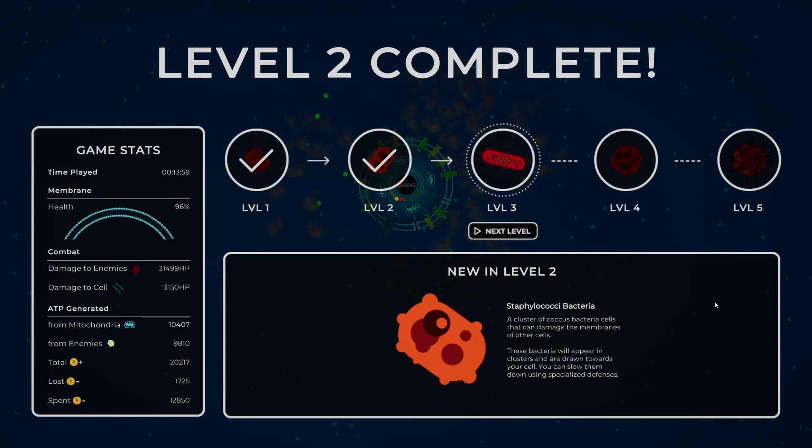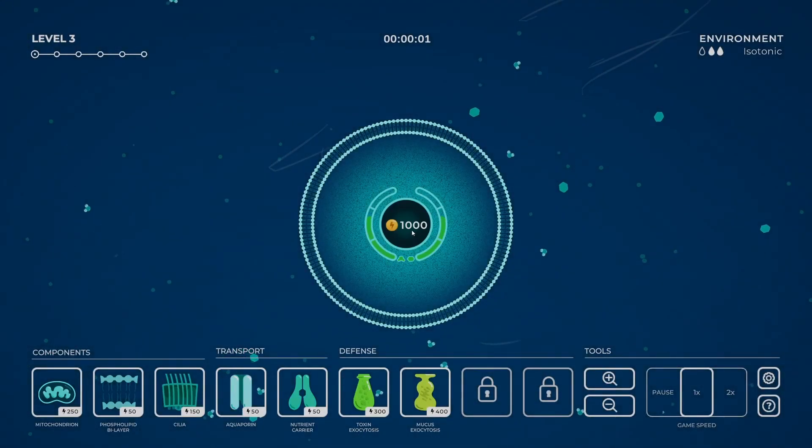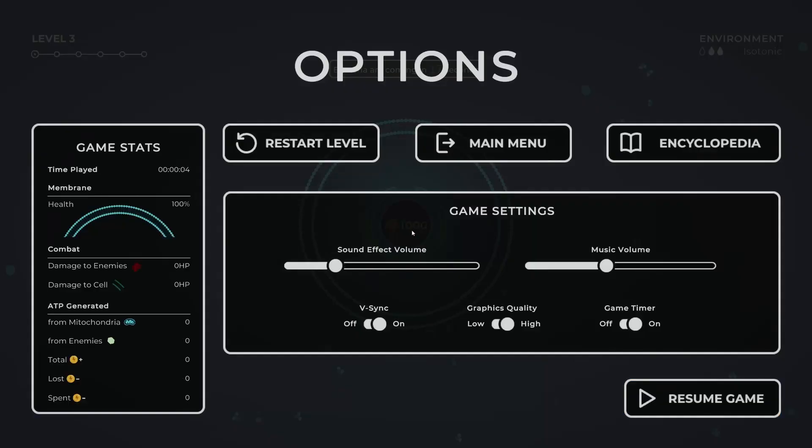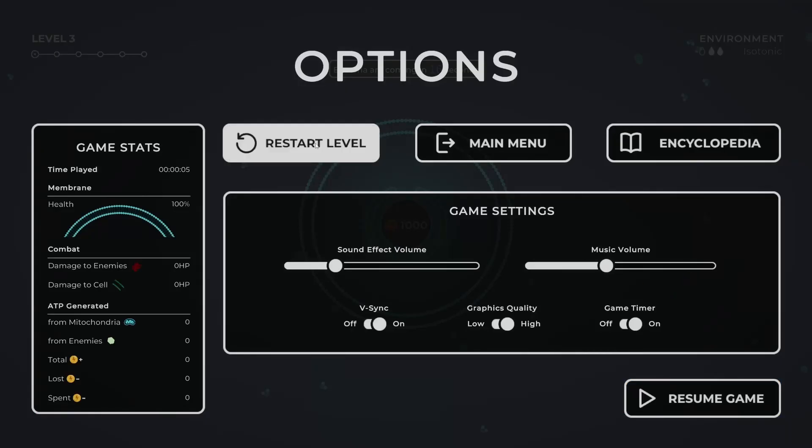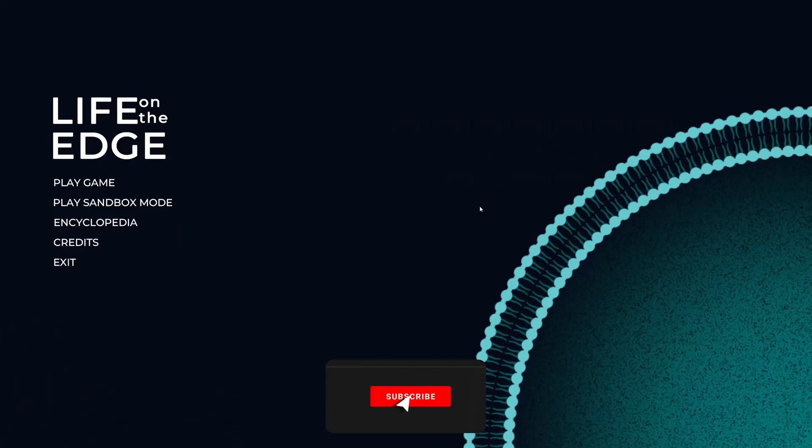And there we go — that's level two done as well. The staphylococci was the new thing there. I'm going to carry on playing this myself, but I'm going to leave it there so you guys can go and look for yourselves. Going back to the main menu — this is Life on the Edge. It's a very different tower defence game to what I was expecting, but it's quite fun. It takes a normal tower defence and just flips everything on its head in a completely different way, and I love the way they deal with that. Links will be down in the description below — you can also like and subscribe to the channel. Other than that, I'm Dr ThePlays, thank you very much.